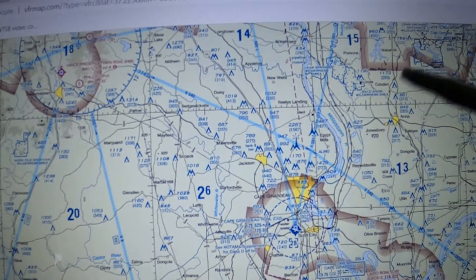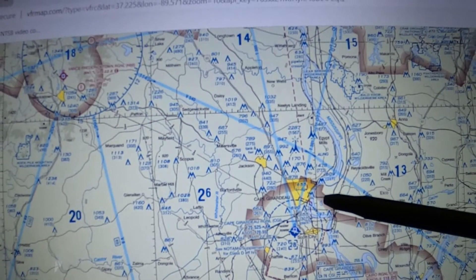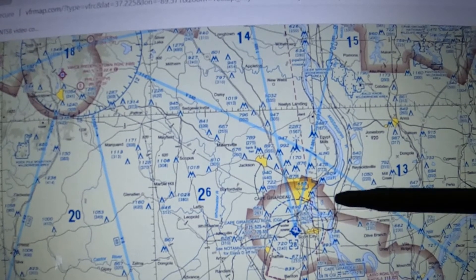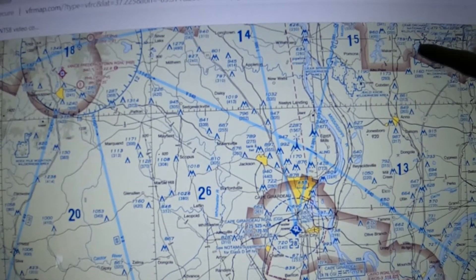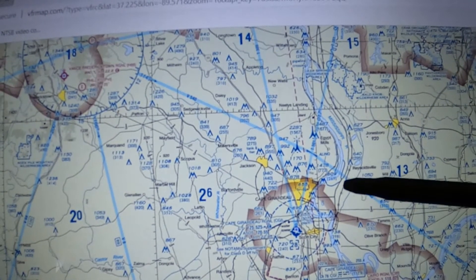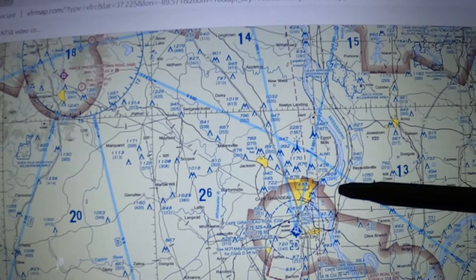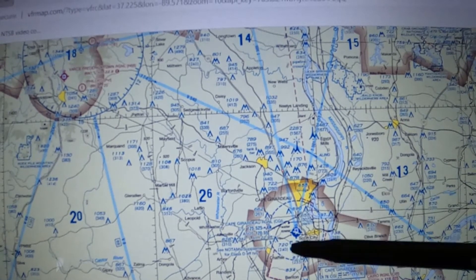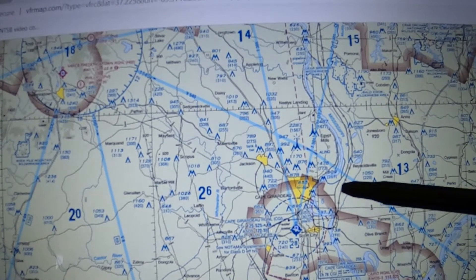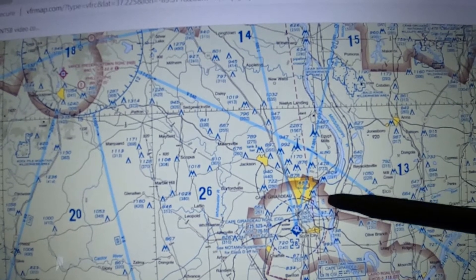That stand-by response happens when they're busy — on the phone with center or otherwise occupied. They'll call you by tail number, say stand by, and within a minute or two come back and say something like '211 Tango Bravo, state your intentions.' However, if they say 'aircraft calling Cape Dorado, stand by' without using your tail number, you are absolutely not cleared to enter the Class D.